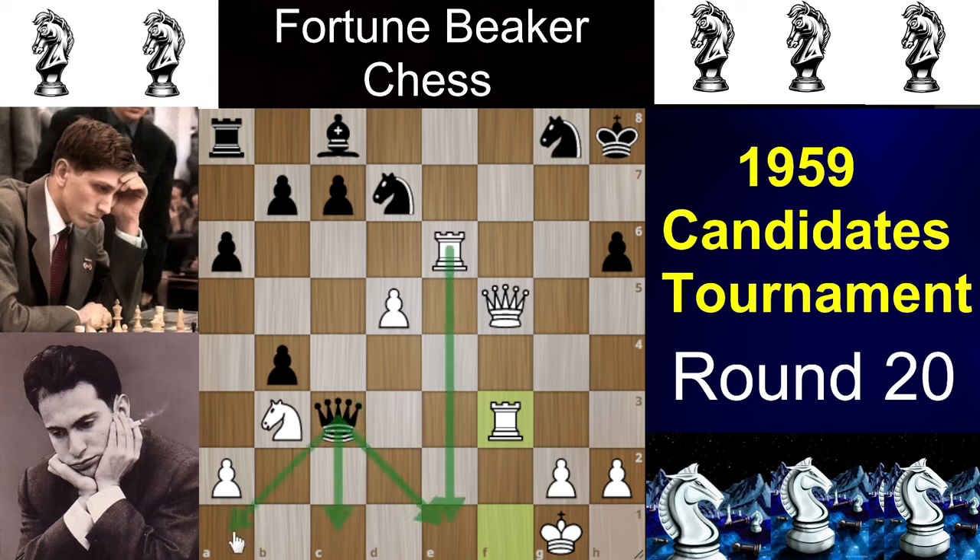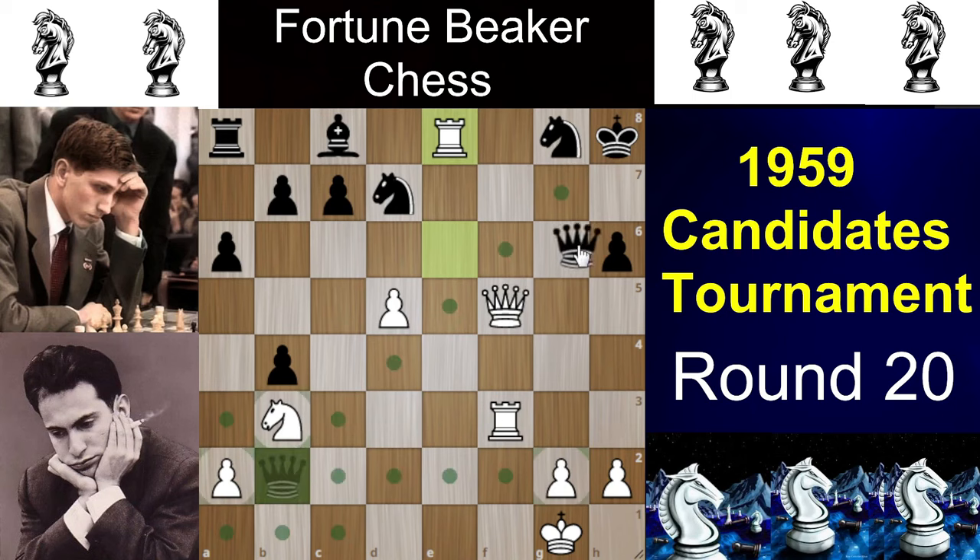After Bxf5 check, Rxf5, Qxf5 check, king goes to h8, Tal plays the great move Rf3 — the queen has no checks, as f7 is covered by the rook, and other squares are covered by the knight. Due to the lack of good moves, Fischer plays Qb2. Tal responds with the strong Re8, defending the knight. If black tries Qg7 to support the knight, white plays Rg3 and black is completely doomed. After Re8, black tried Nf6, but the g8 knight is pinned, so white simplifies with Qxf6, Qxf6, Rxf6, and king goes to g7.